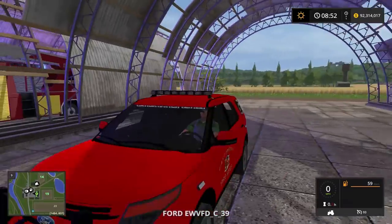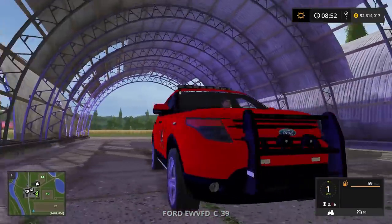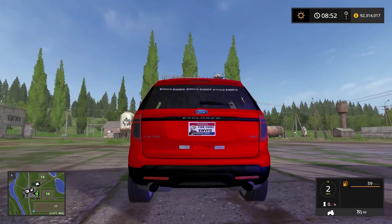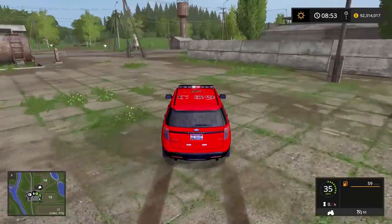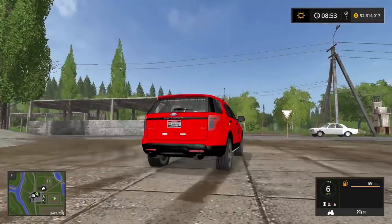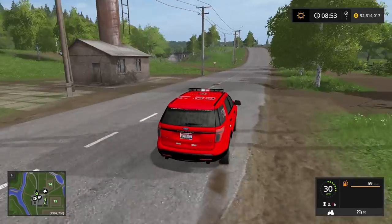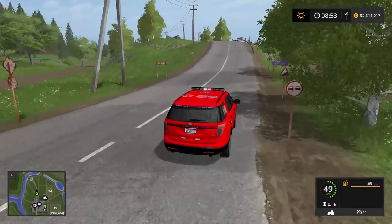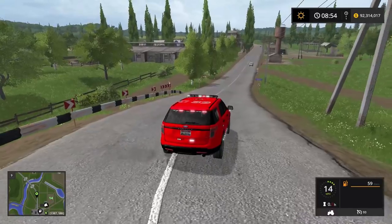I'm just gonna go on patrol right now, acting as the sheriff. The license plate says 'Tennessee Fire Sheriff' — we're the fire sheriffs, that's the official term. We're C39, not sure what that means, but we're patrolling and hanging out, making sure everything's okay.